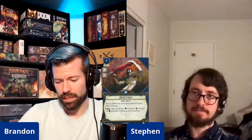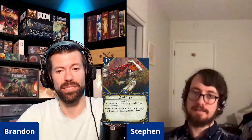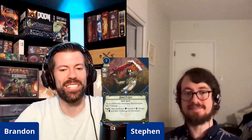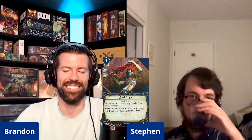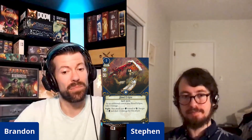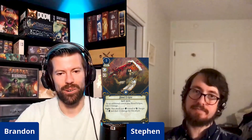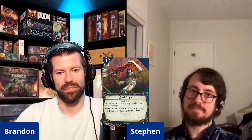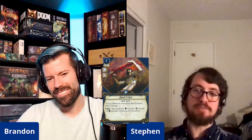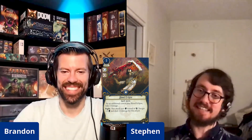The biggest difference is the level one part — it's how many more investigators can play it versus level three. One of the issues with Blood Eclipse was that Diana wished she could play it, or at least might have considered it if it was within her deckbuilding guidelines. This one is. Joe is another candidate who could consider taking this, as he boosts his willpower with the Hawkeye Folding Camera.